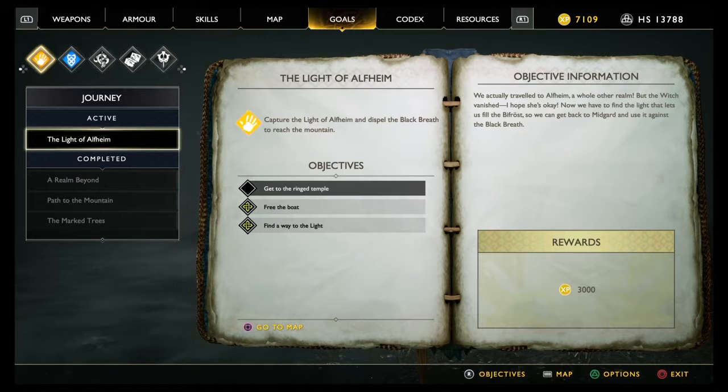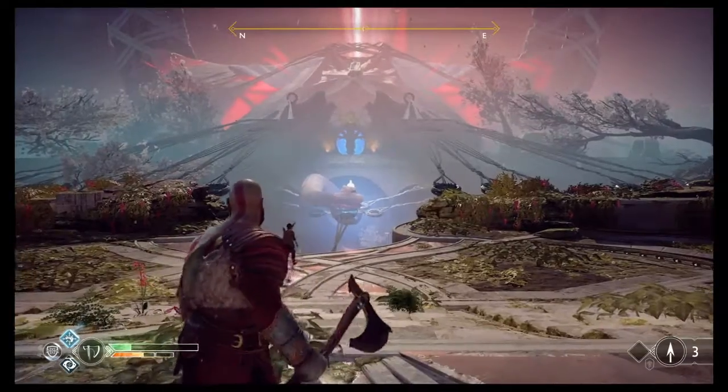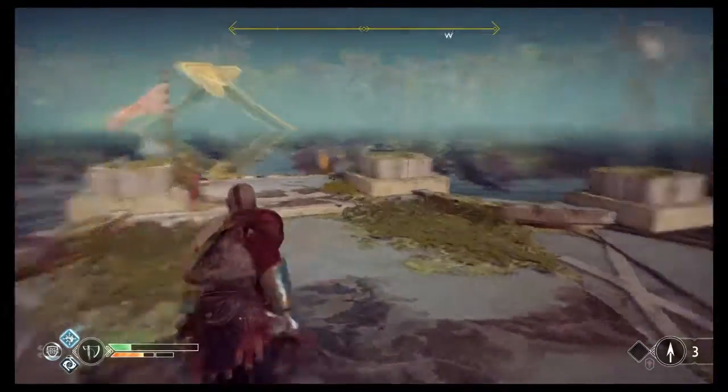Just after the next fight we're going to get some extra information, so that's great. Here we can see the actual objective we're doing — the Light of Alfheim. We're trying to get the light back into the crystal that we have, which opens up the gate to another area. You get 3000 experience for doing that, and obviously this quest chain is one you have to do for the storyline — it's not optional, it's a must. You must kill these guys so you have to know how to do this.